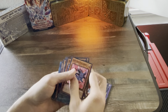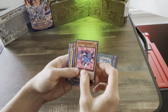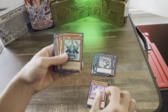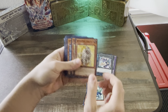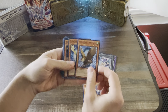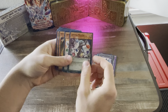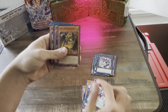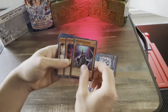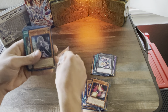Let's go ahead and go through them anyway — I'm just going to rifle through them: Carbuncle, Amethyst Cat, Emerald Tortoise, Topaz Tiger, Amber Mammoth, Cobalt Eagle, Sapphire Pegasus, Rainbow Dark Dragon, Crystal Master, Crystal Keeper, Ham the Lord of the Striking Dimension, Shifter, Contact C, Ash Blossom — that's the one, there we go.